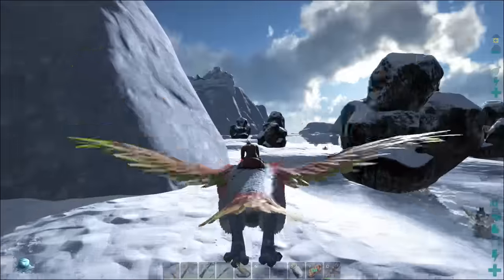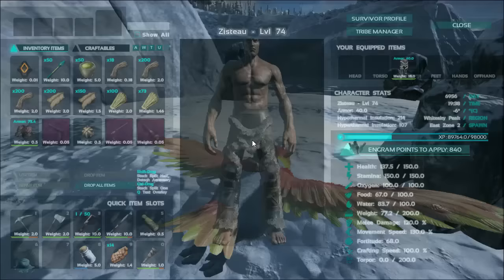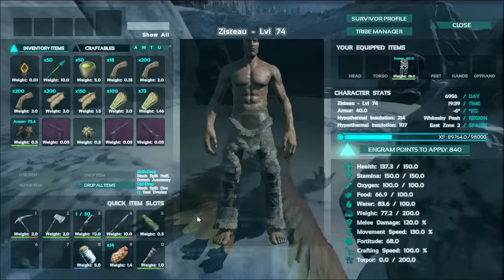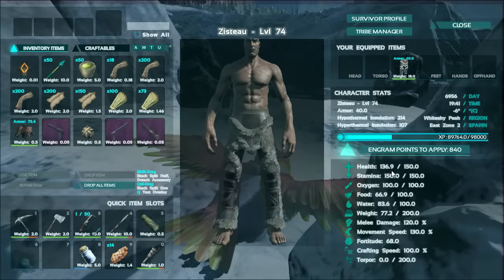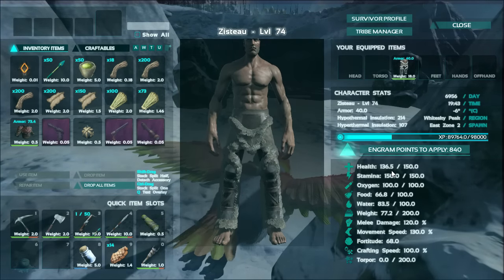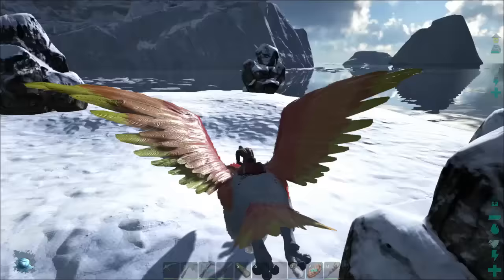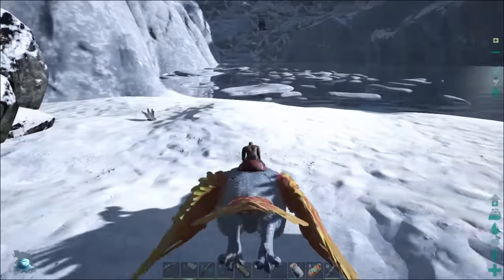There's also a bunch of crystals here. And I am freezing, but my health isn't dropping that fast. Freezing can mean different things. Right now I'm losing 0.1 health per second. That's actually pretty good. Normally it's much faster than that. So I can hang out here for quite a while.